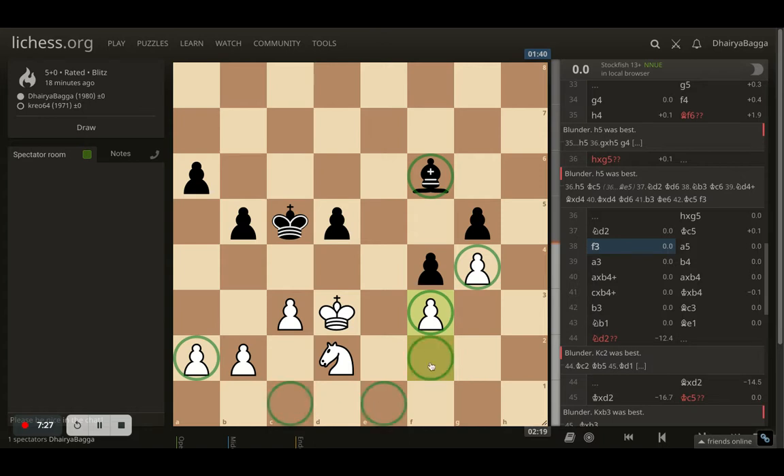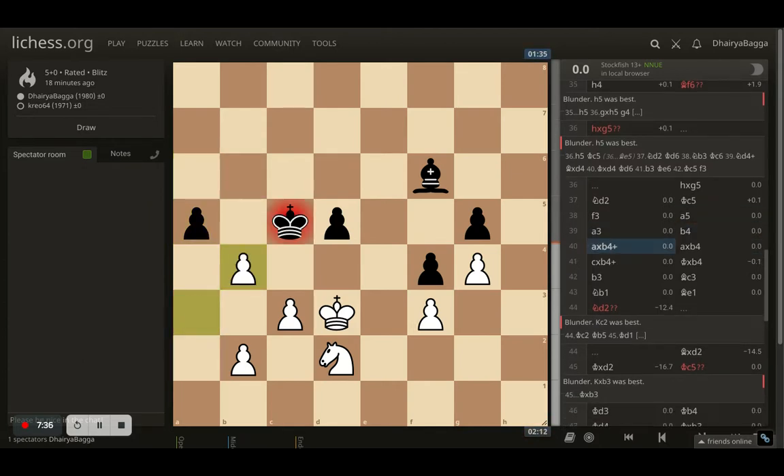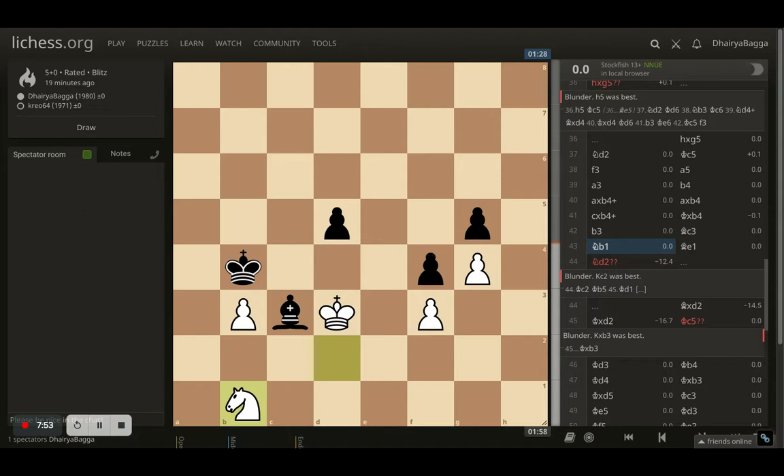If the bishop can come back into the picture it can attack my pawns, which I don't want. So f3 first. The opponent plays a5, I went with a3, the opponent plays b4 trying to break the pawn chain. That happens, the opponent takes back with the king, and then b3 comes trying to defend the pawn. The bishop was eyeing it but now it's defended with the knight, so no issue.